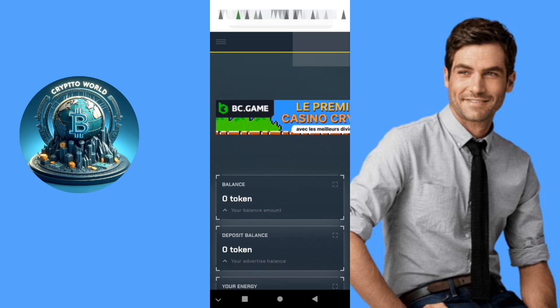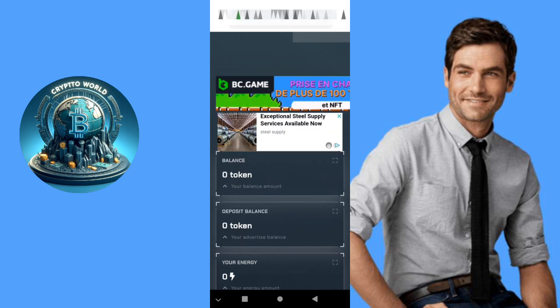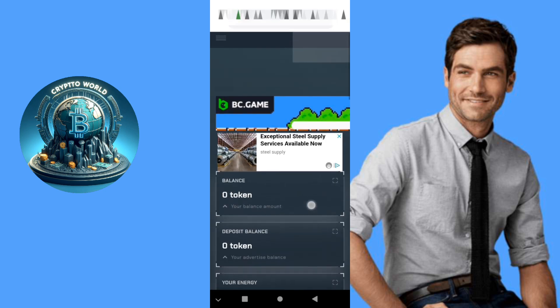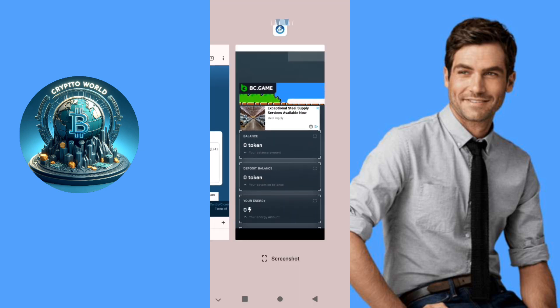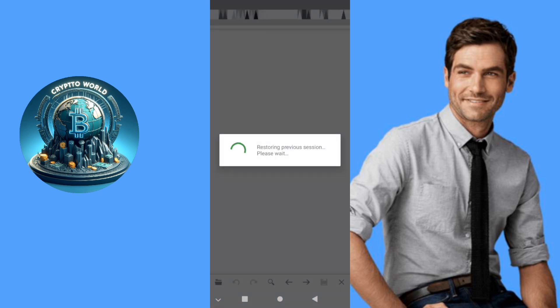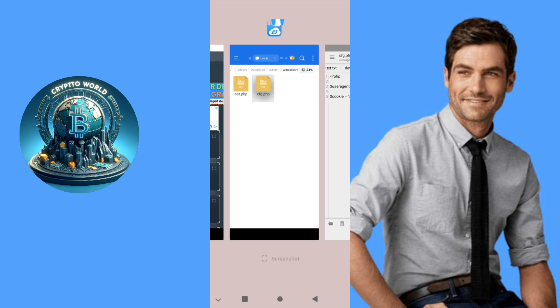Now let's go to our secret. The link will be in the description and also in the first comment — the script link and the browser to open and get cookies. You can use HTTP Canary to get cookies, but I advise using this browser. After unzipping the script, you open it with Kiwi editor — the link will be in the description or downloadable from the Play Store. Put your user agent and cookies there — it's very simple.